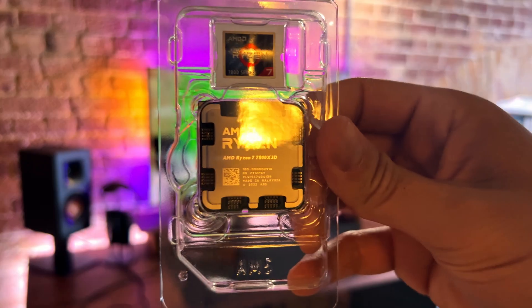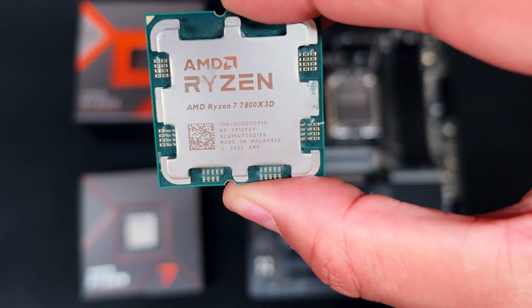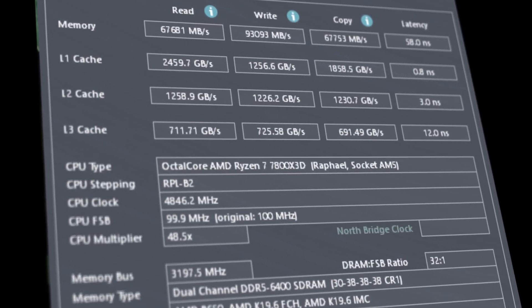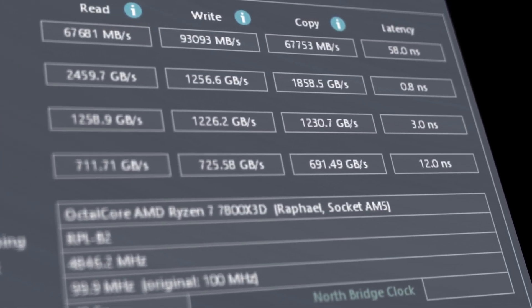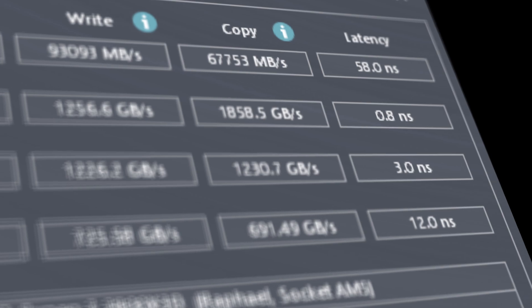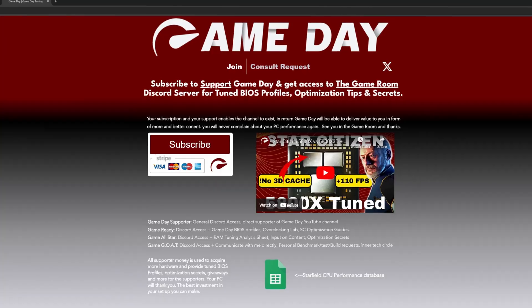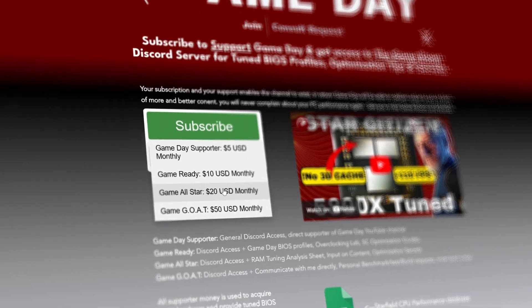Now let's take a look at how the 7800X3D, when it's fully tuned, performs in Star Citizen. The memory is overclocked to 6400 MHz, resulting in 58 nanoseconds. For the motherboard, we're running a Gigabyte B650 Aeros Elite AX. The overclocked and tuned BIOS profile is available to my supporters in the Discord below.